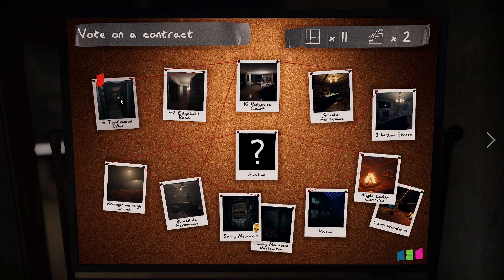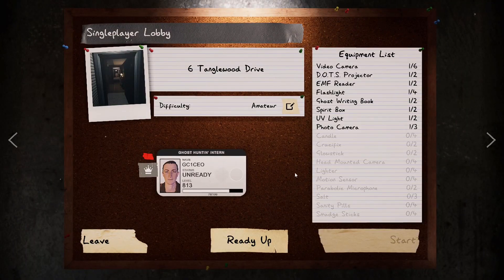I'd recommend staying on Tanglewood for a while, but if you want something a little different, try Willow Street, then Edgefield and Ridgeview. Those have more rooms and a second floor so it gets more complicated. Since it's single player I can pick everything myself.